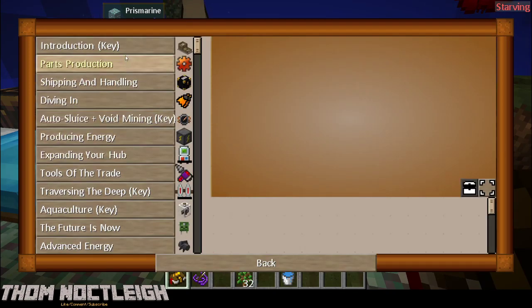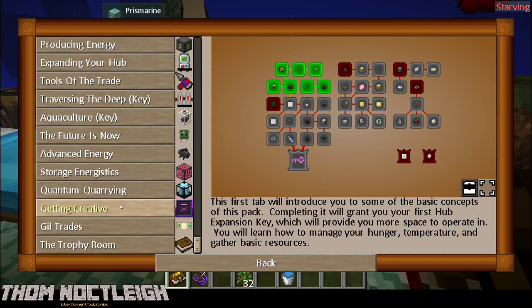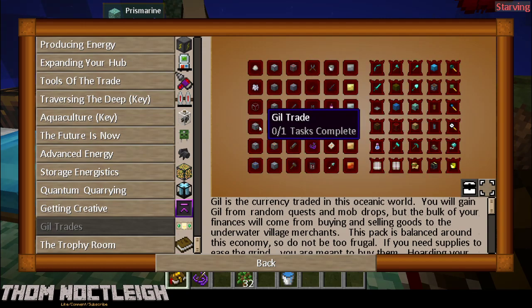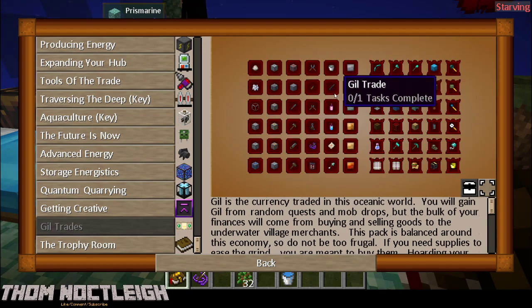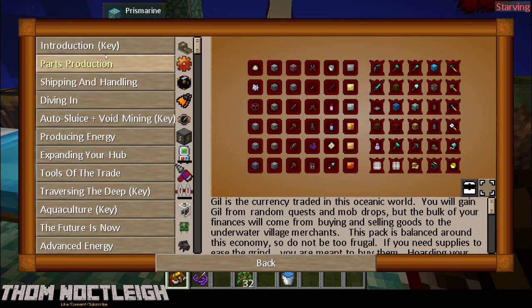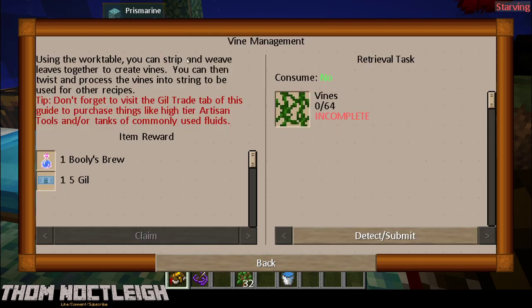Let's check our quest book. Quest introduction - this is Vine Management. We have to get 64 vines and we get a brew and some money. Money we'll use for the Gill trades, though I don't know what I would buy yet - I'll probably save it for a rainy day. Using the work table, you can strip and weave leaves together to create vines, then twist and process the vines into string to be used for other recipes. That's pretty cool.